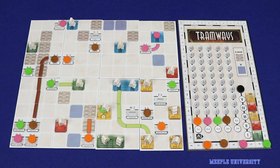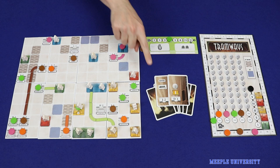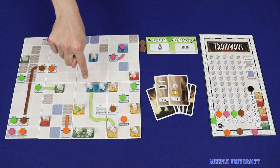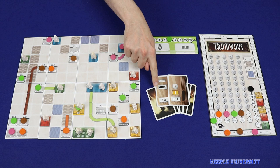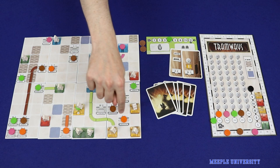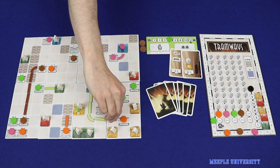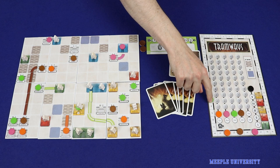The fourth type of action is to upgrade a rail link. Upgrading a link requires two icons: the upgrade-rail icon and an icon matching one of the ends of the link. Pay attention to the difference between the upgrade-rail icon and the build-rail-tile icon. After discarding cards showing these icons, take all of the tiles in that link and flip them over to the upgraded side. It does not matter how many tiles there are in the link — it's always only going to cost these two icons, and it's only ever worth three victory points.